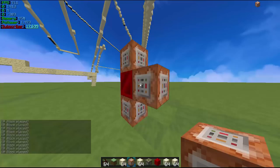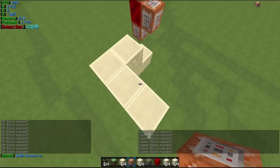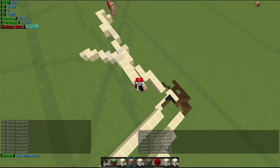Und dort macht ihr einfach einen Command-Block mit: execute at all – Set-Block, die Koordinaten Minus-Eins, eins, da unten, Minecraft:Sandstone. Und jetzt habt ihr diesen Command, den werde ich euch nochmal in die Beschreibung packen. Jetzt habt ihr hier halt quasi immer einen Block, der unter euch geplaced wird.